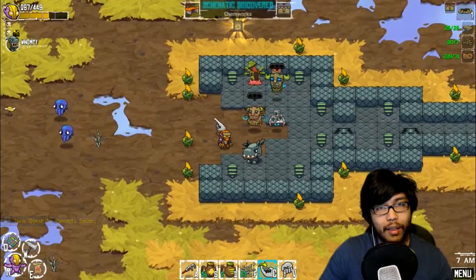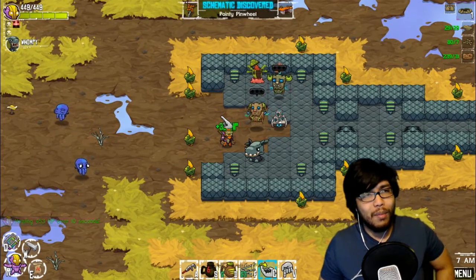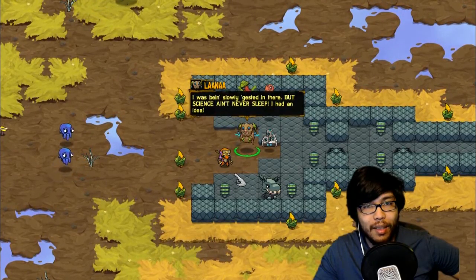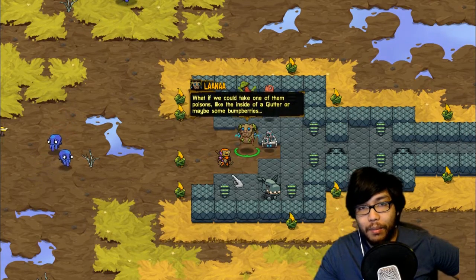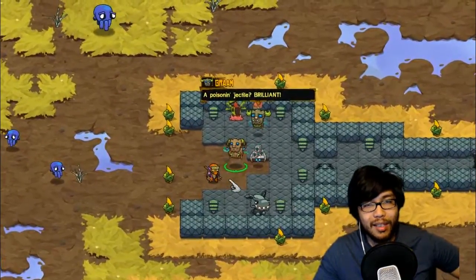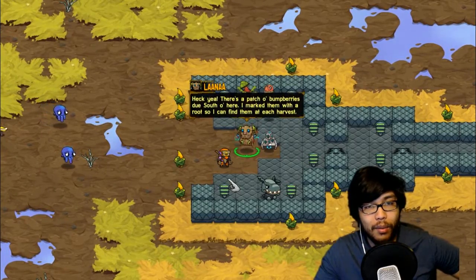So we got a new station to craft a pinwheel — which I don't know if that does anything, it's probably just for show. Then I think these two have some quests for me. Science never sleeps — I had an idea: what if we could take one of them poisons, like inside of a glitter, or maybe some bump berries, apply it to a coating on some projectile and fling it at things — a poison projectile! Brilliant! If we help you make the first one we share the recipe with us? Heck yeah!